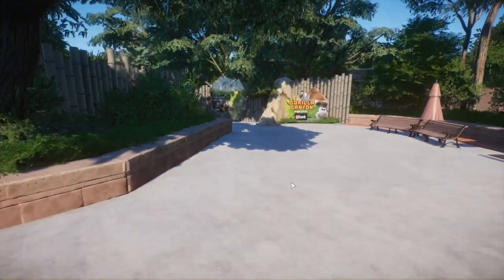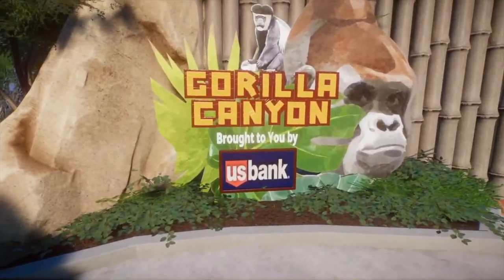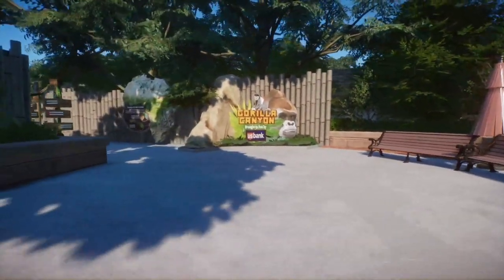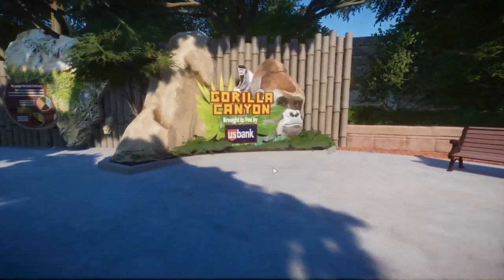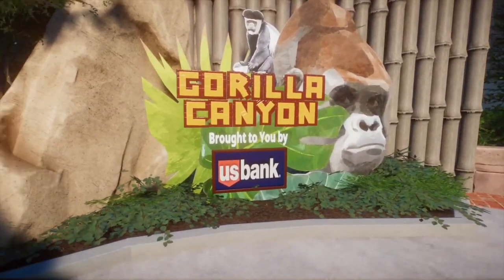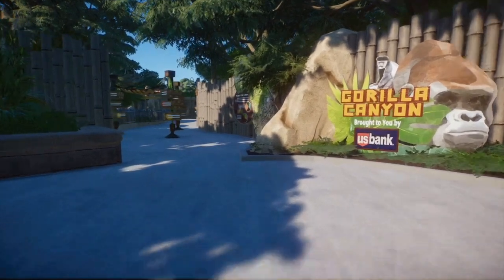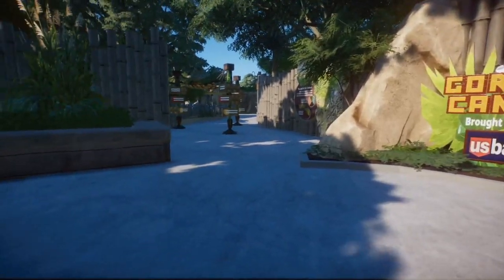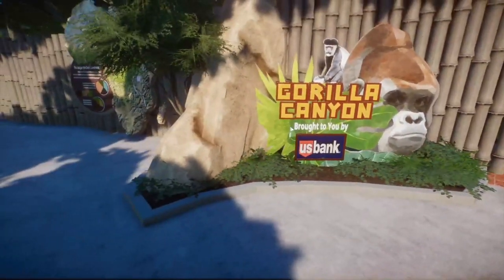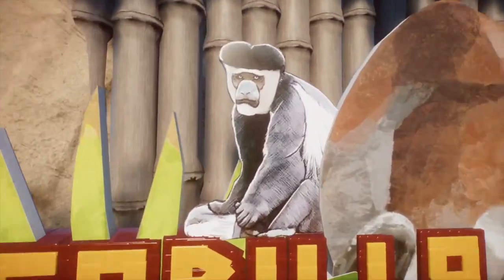We'll move into the main focus of the episode — the Gorilla Canyon, brought to you by US Bank. Zoos do corporate sponsors all the time and US Bank does it pretty frequently, so I thought it worked. This is the Gorilla Canyon, which functions as the zoo's African rainforest section. We have gorillas and colobuses — the colobus is going to be another animal in the safari pack, and they made a little sign for it. I think the signs in the safari pack are easily one of my favorite parts — they add so much.